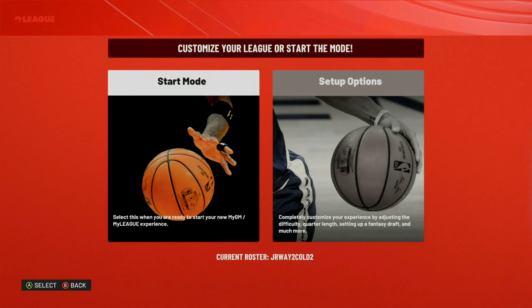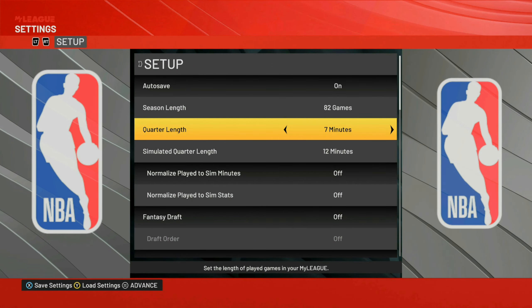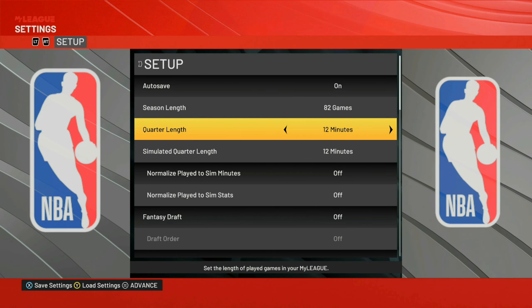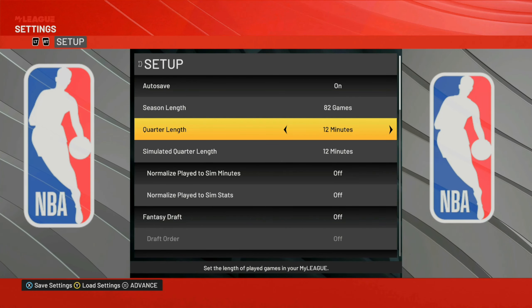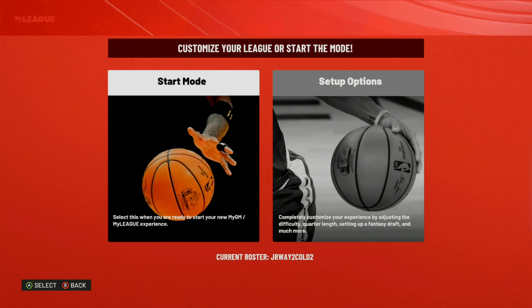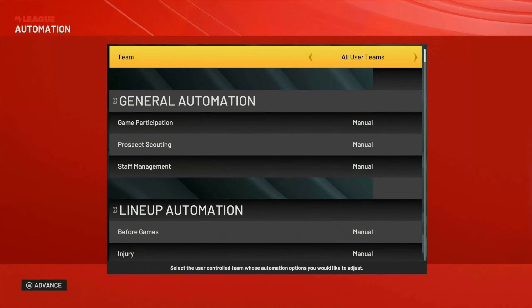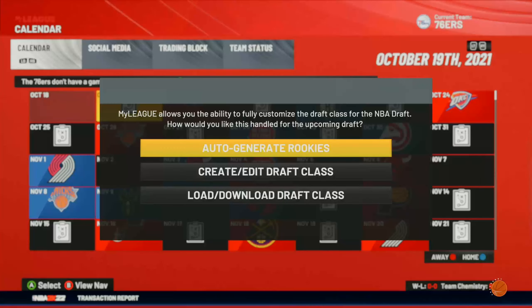Hit Start in Regular Season, go to your setup options, and set the quarter length to 12 minutes. You can pick any quarter length you like but you get the most VC for 12 minutes, so that's the way to go. Then start the Regular Season, go to Start Mode, pick the Philadelphia 76ers as your only team, and advance.